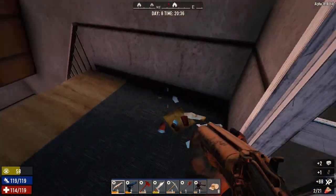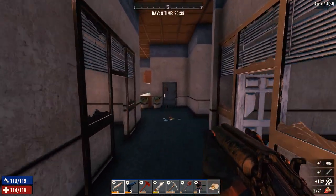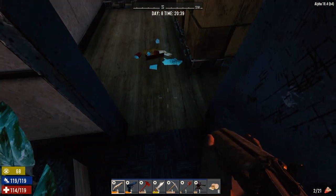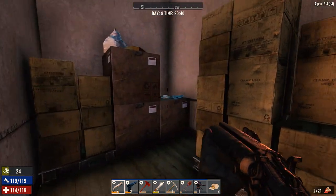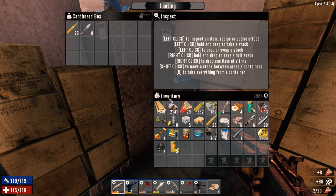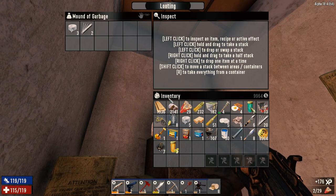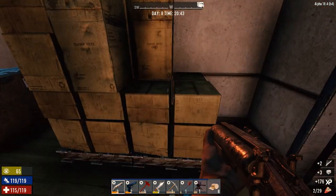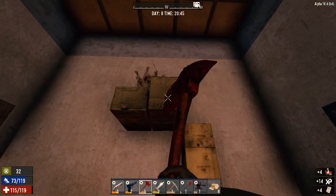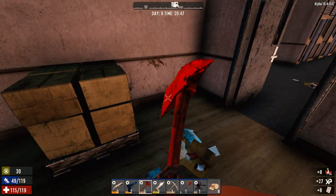I wonder if the other back room we missed over there - two more duct tape, that's nice - like this room right over here, if that's where all the guns are stored. Looks like it might be. Definitely quiet. Got eight rounds back. Some more AK rounds. More duct tape and lockpicks - that's nice. I'm going to take these boxes apart because we need plastic parts. We're going to make some gunpowder tonight, or some shotgun rounds, so we definitely need the paper.